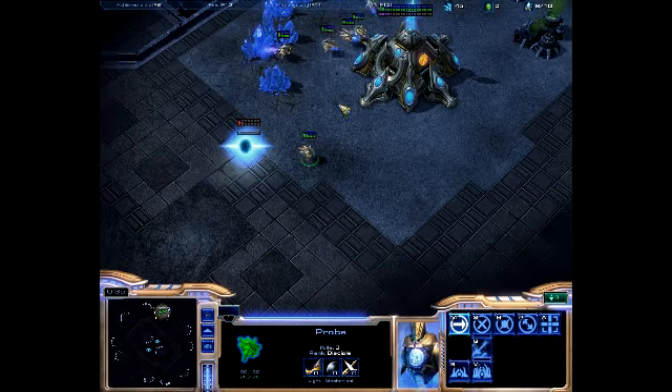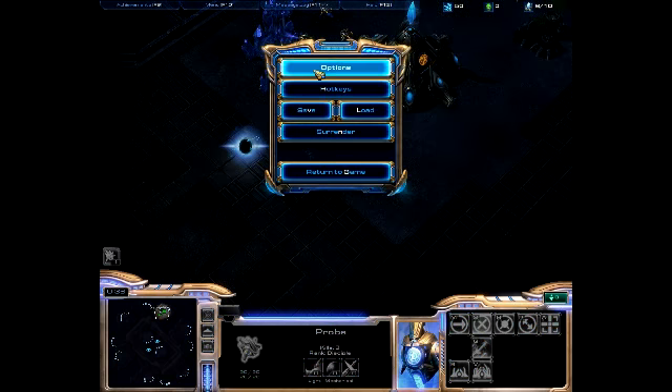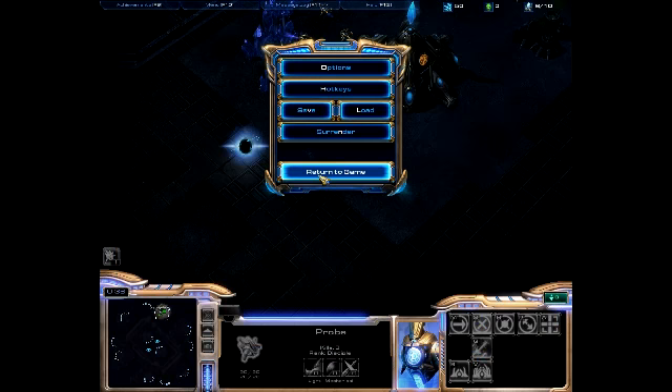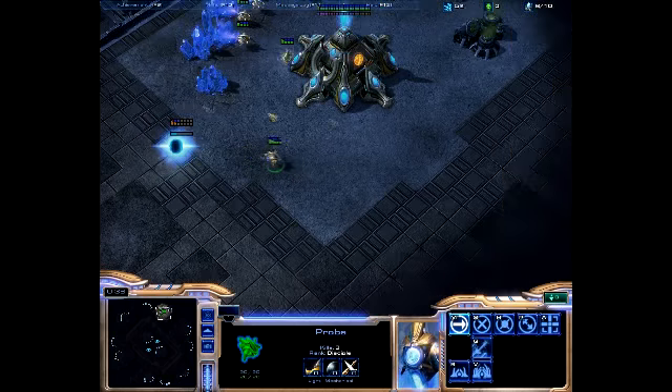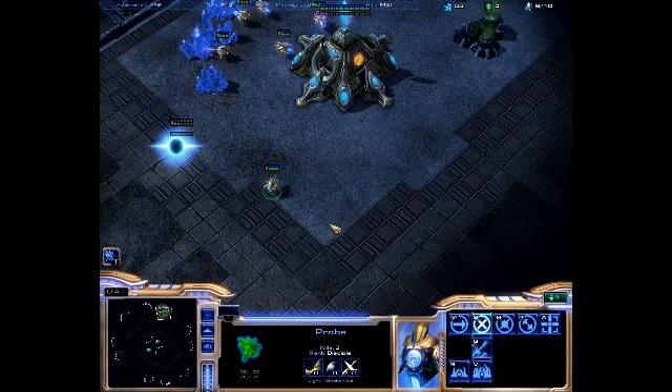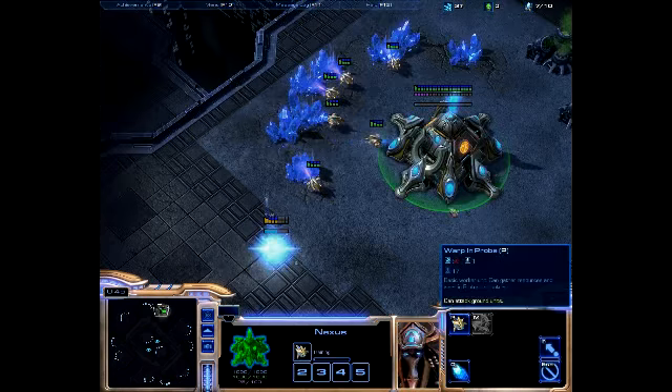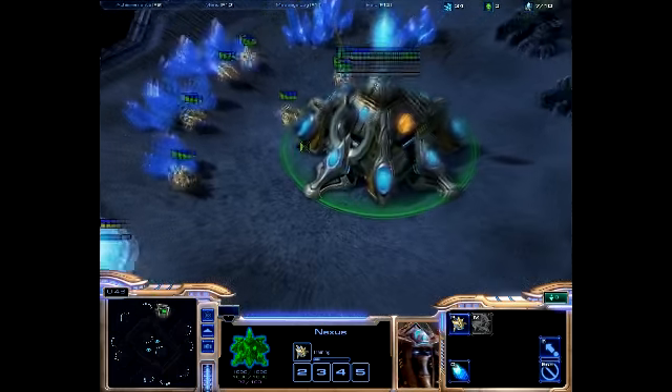He can build structures for you, he can mine minerals. He can build buildings, and if need be, he can attack. So let's start training another probe. This is a nexus.